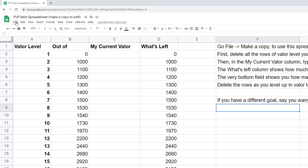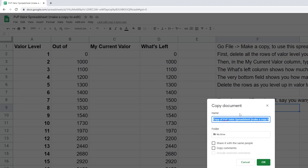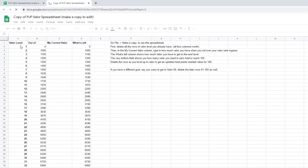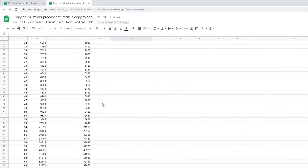To use the spreadsheet, open up the link, and then you'll first need to go to File, Make a Copy. Then on your copy, delete all the rows of Valor ranks you already have — so if you're Valor 14, delete rows 1-14. Then delete the rows after your goal. If you want to reach Valor 60, delete rows 61-100.